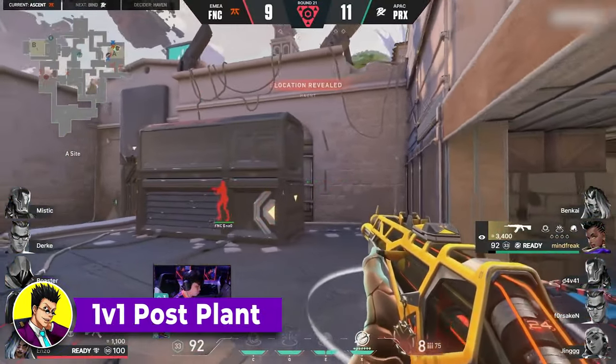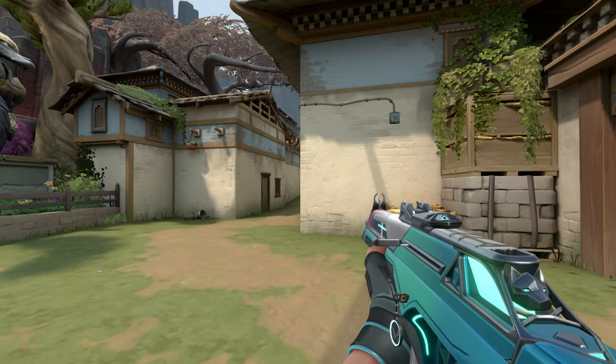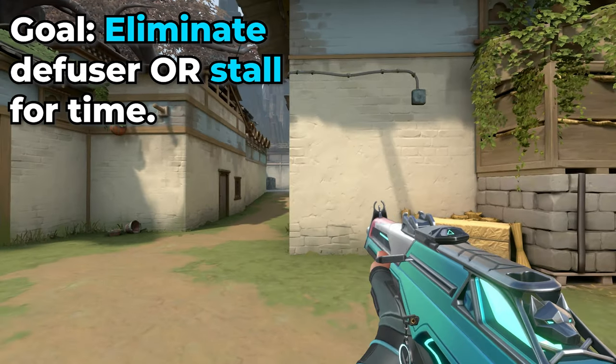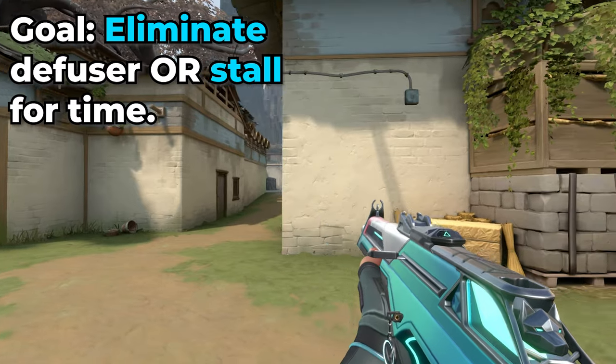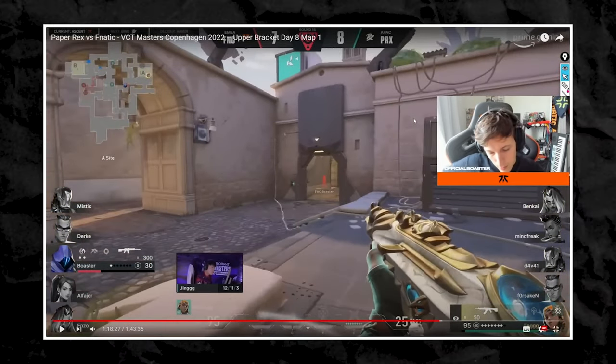Let's start with the 1v1 bomb plant situation, which is arguably the most nerve-wracking scenario, yet very commonly encountered. As the attacker, your goal in a 1v1 post-plant situation is to either eliminate the defender while they're defusing, or to stall long enough that the defender cannot defuse the spike. A great tip to keep in mind is Boaster's 3-second rule of clutching. Look at this clip where Fnatic Boaster explains how you should approach a 1v1 situation against someone trying to defuse the spike.